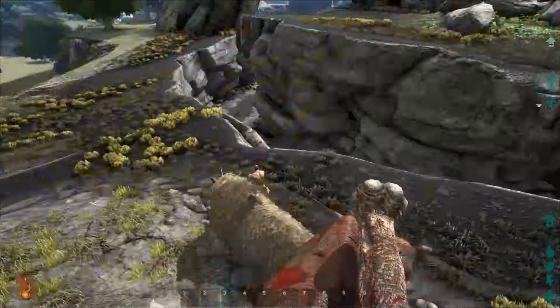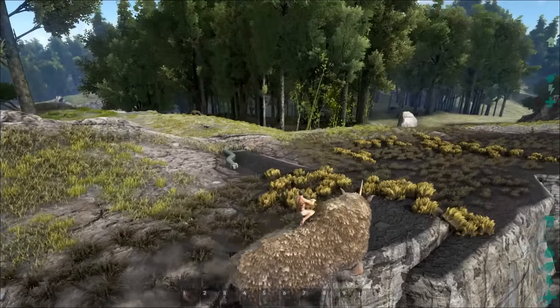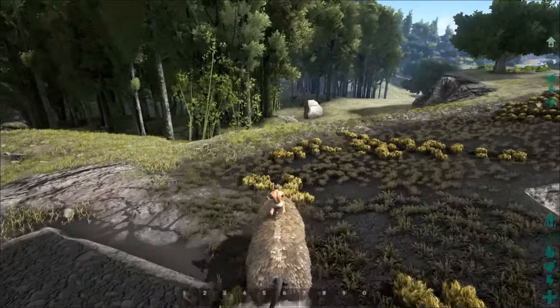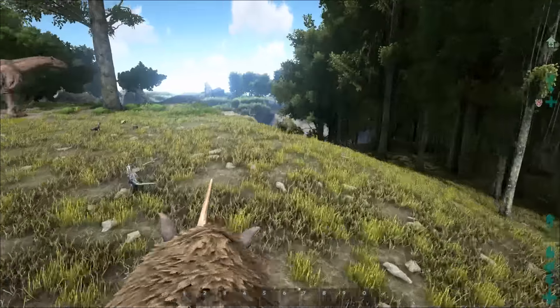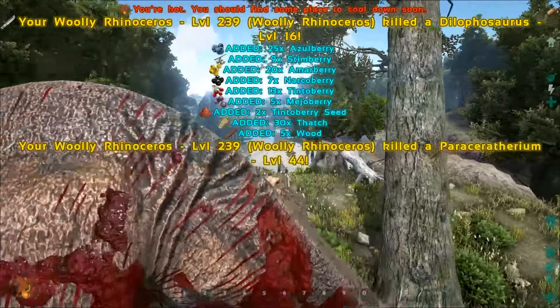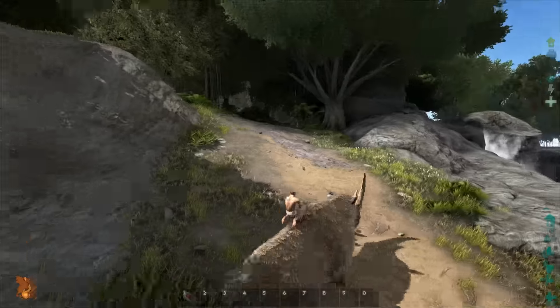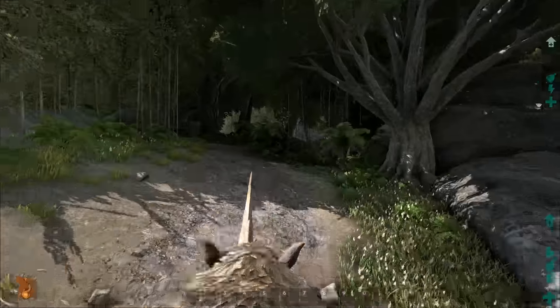It still takes out the Parasaur really, really quickly, which is awesome. This Woolly Rhino is actually quite a strong creature, and it feels like ARK is always trying to one-up themselves — trying to make each release of a creature more significant than the last. You can really see that with the Woolly Rhino being probably the strongest single burst damage attack in the entire game.